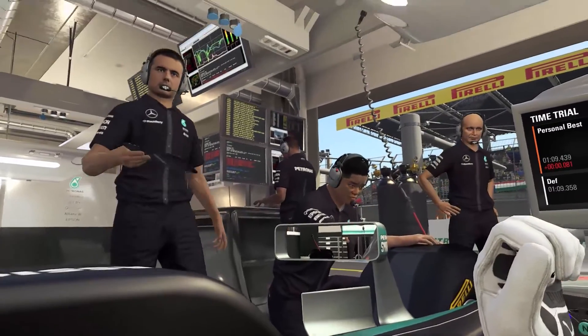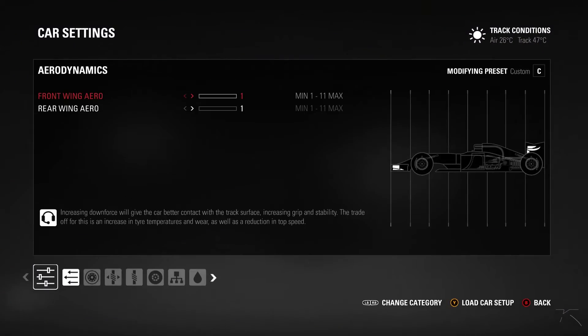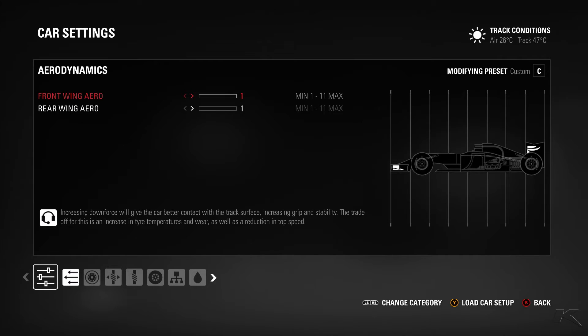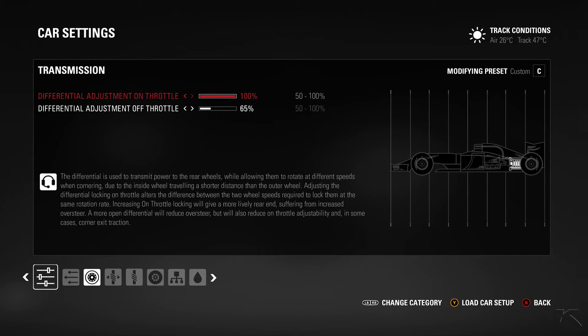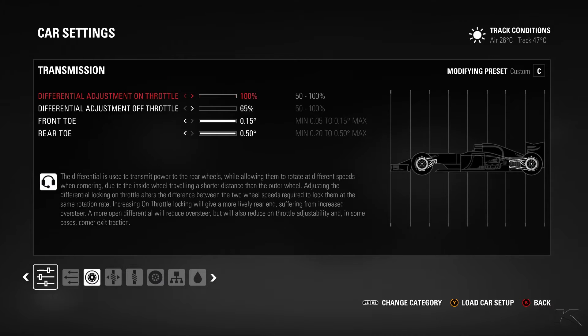Now we come to the setup. Surprise — 1-1 wings. It's not a big surprise because we have some long straights and slow corners where you usually don't need good aerodynamic downforce. For the double right-hander, transmission is set to 100% and 65%, which helps quite a lot in the slow corners in terms of turning.